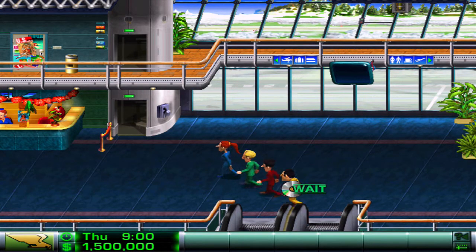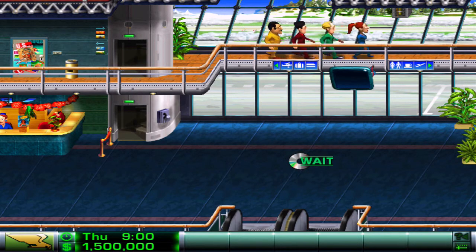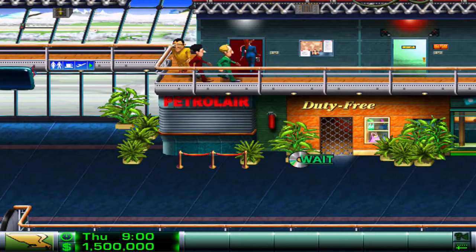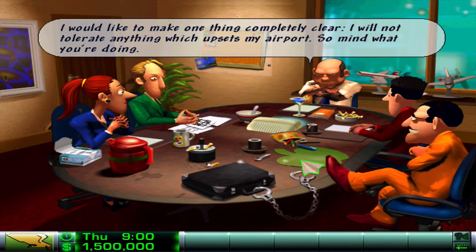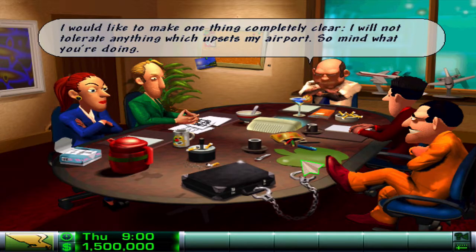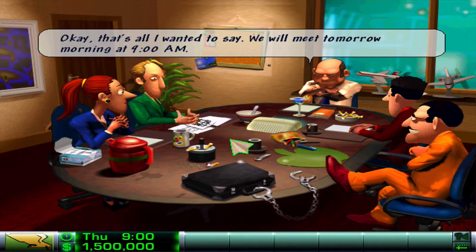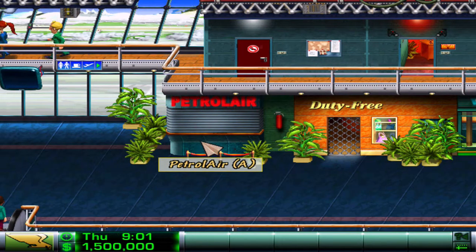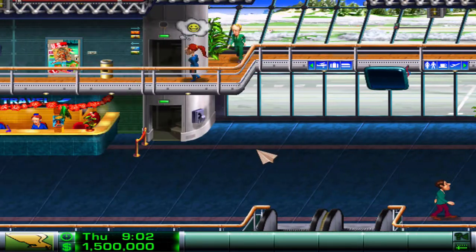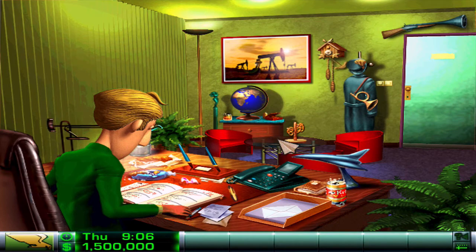When we start, the first thing that happens - you see we're all walking in, it's Thursday 9am and we have a meeting with the airport manager. They talk a lot in this game so I'm going to let them get on with that. You have those meetings every single day and you have the option to skip them, but basically they just update you as to how your airline is doing. The guy speaking is the airport manager, so you've got to keep him fairly happy.